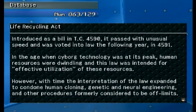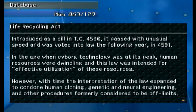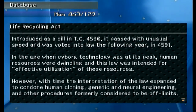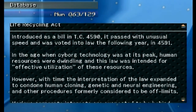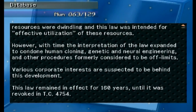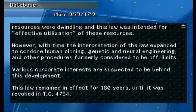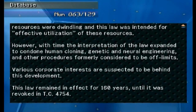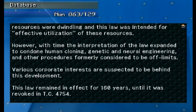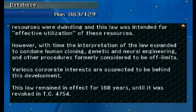'The Life Recycling Act' — introduced as a bill in 4590, it passed with unusual speed and was voted into law in 4591. In the age when cyborg technology was at its peak and human resources were dwindling, this law was intended for the effective utilization of these resources. Over time the interpretation expanded to condone human cloning, genetic and neural engineering, and other procedures formally considered off-limits. Various corporate interests are suspected to be behind this development.